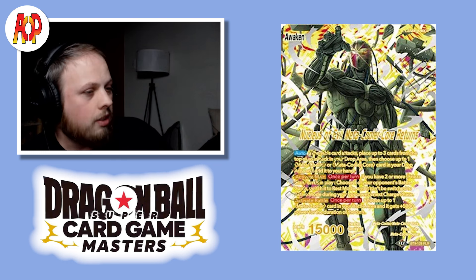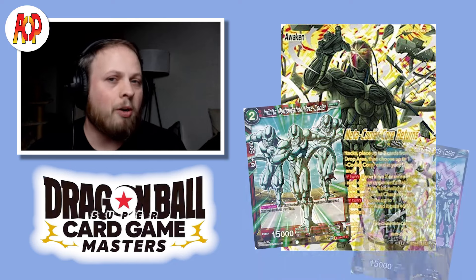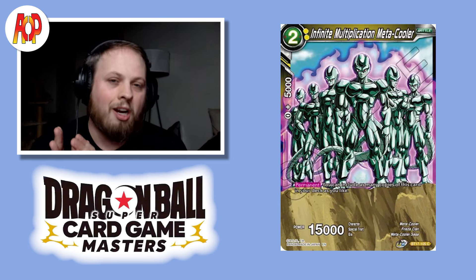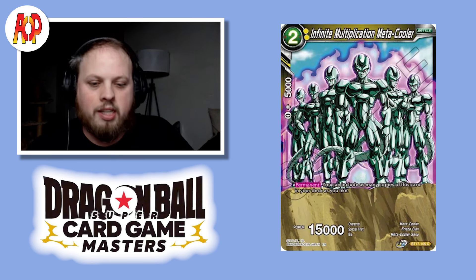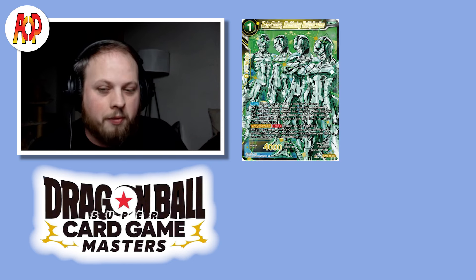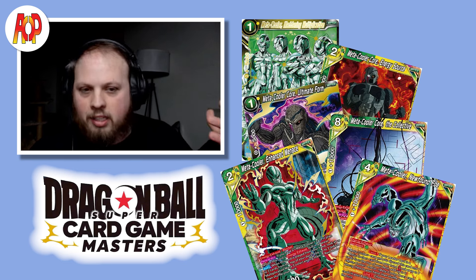Now let's talk about the Metacoolers — and there are a lot of them. For my build, I went with a yellowish-green build, more on the yellow side, but you have the options of red, yellow, and or green. Infinite Multiplication Metacooler itself you could play as many as you want in this deck, and I almost built the main deck for Metacooler — just 50 of these cards and calling it a day — but I ended up doing only 10. Cards like Metacooler Maddening Multiplication, Metacooler Core Energy Source, Metacooler Core Ultimate Form, Metacooler Core The Collective, Metacooler Enhanced Menace, and Metacooler New Found Foe are great for either playing or thinning out the deck.